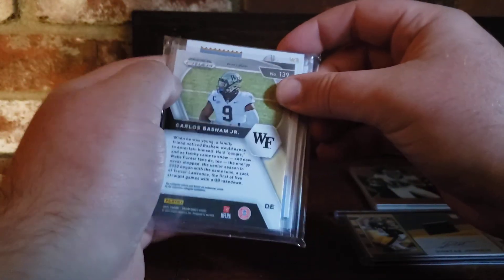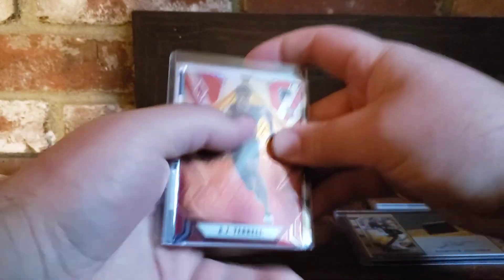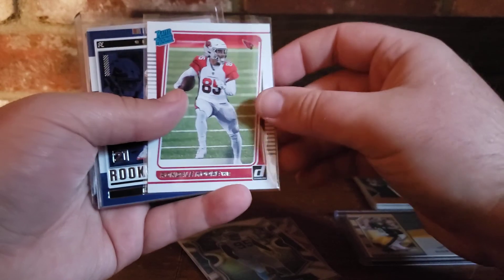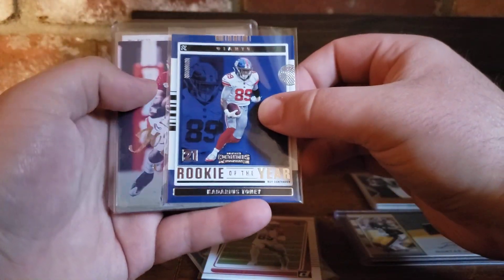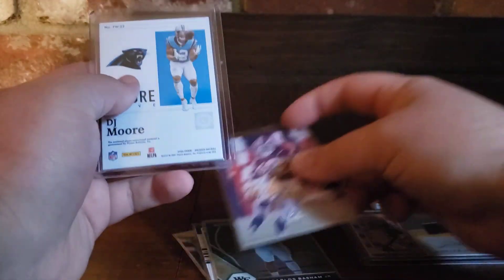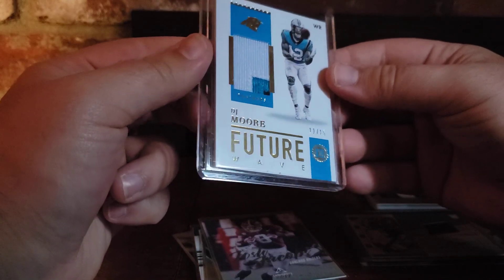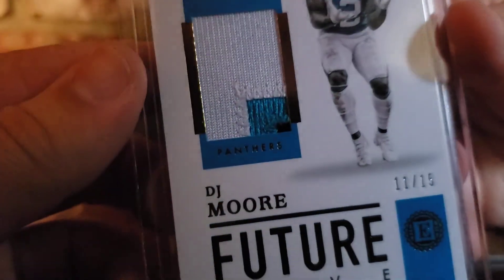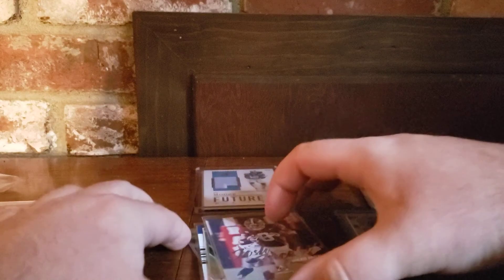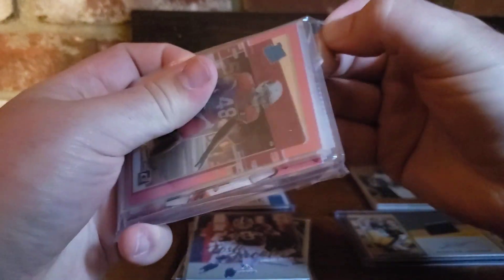Pack two: we got AJ Terrell, Derek Brown silver Select, Rondell Moore rated rookie, Kadarius Tony, Josh Jacobs, Boogie Basham green, and — whoa — DJ Moore future wave patch, 11 of 15, three colors. Player worn, but still a pretty sweet looking card. Pretty good wide receiver too, so we'll take that.